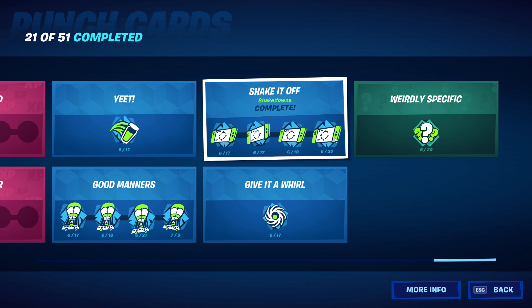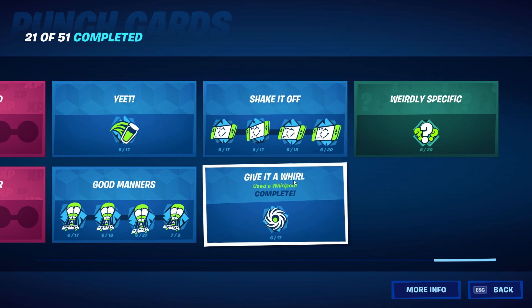Shake it off — shakedowns — you need 250 total. I'm curious why there's basically a Nintendo Switch-looking device shown for this — I guess that's what it looks like when you pull it out for the shakedown. Give it a whirl — used a whirlpool — complete. The whirlpools are actually a nice addition to the game.